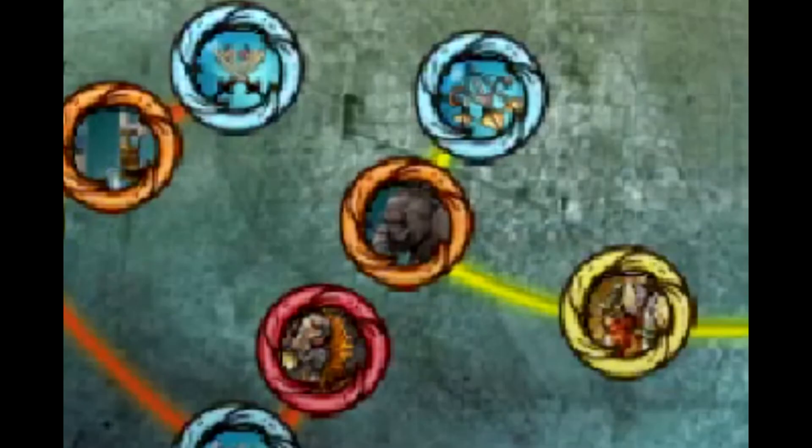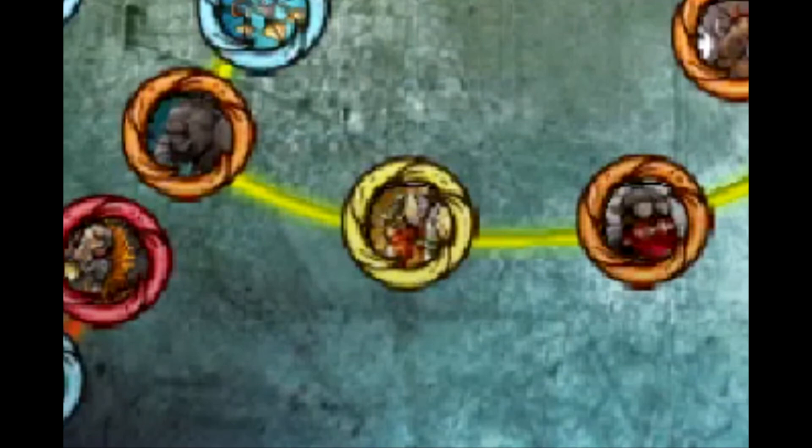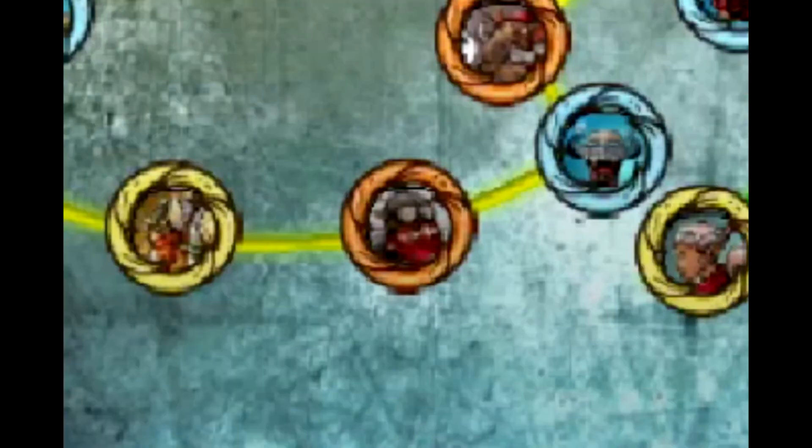Orangutans will now deal double damage, and their rock projectiles can bounce up to 20 times and can hit the same unit multiple times. Popo can now attack twice as fast, and his attack now fires double projectiles for more map coverage. Dwarf Engineers: the population size will be decreased by 10, their damage will be increased by 5 times, and their range will be increased by double. However, the further away an enemy unit is, the less damage the Dwarf Engineer will deal.